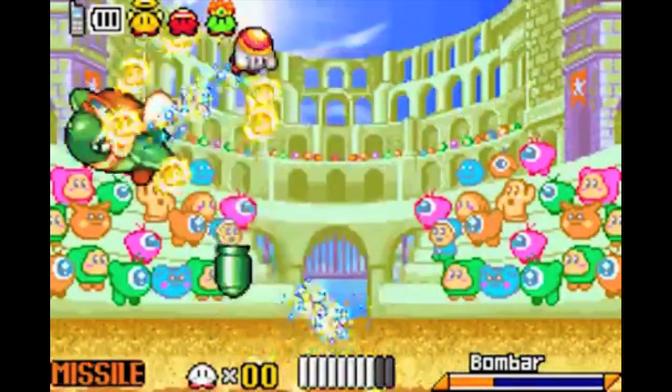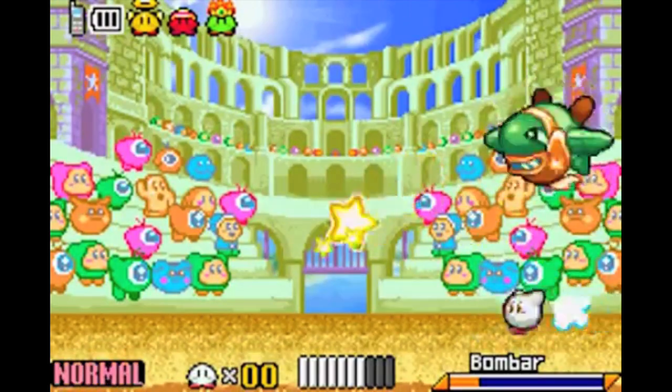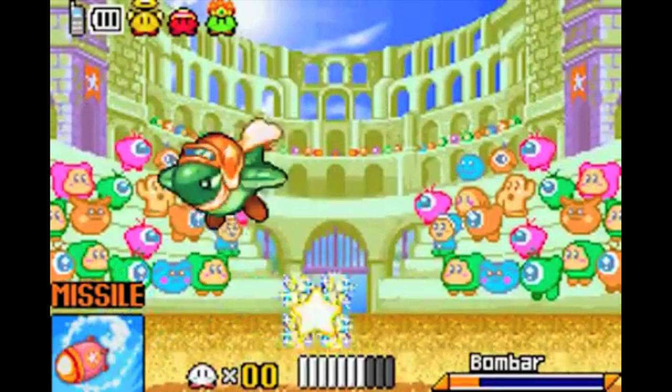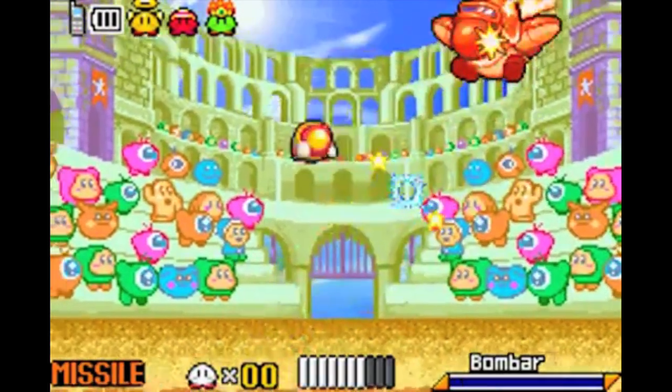Number 11 is the Missile. Missile is a pretty rare ability in the GBA Kirby games, only being obtained by one enemy. The basis of this ability is that you turn yourself into a missile and propel yourself into enemies and explode. Here's an example.